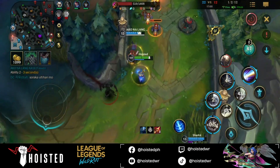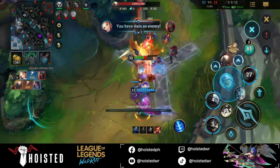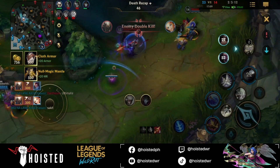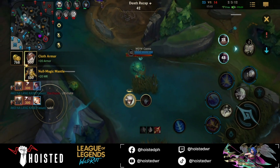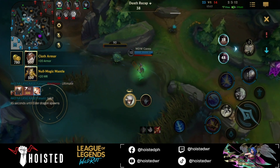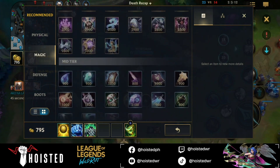Here I can really feel that Zed got tilted from the prior play when he wasn't able to finish me off. He didn't hesitate to use his ult on me knowing I'm on full health. I even managed to land my Q and burst him down. Unfortunately I got sniped by Pantheon, but still it was worth it since I'm getting in Zed's head.